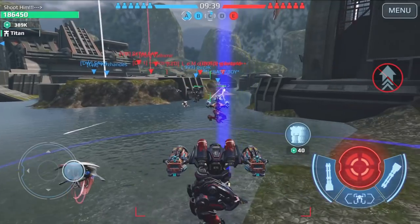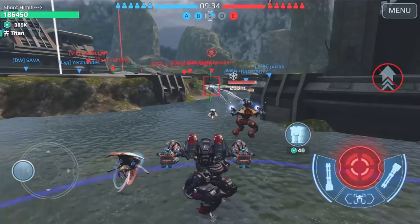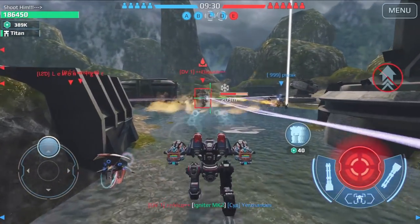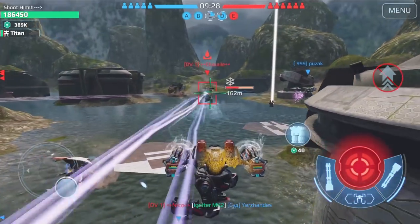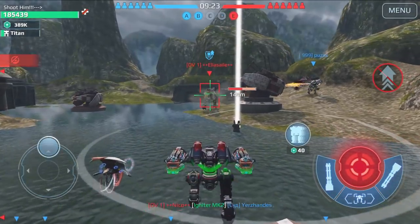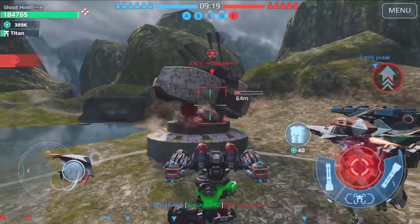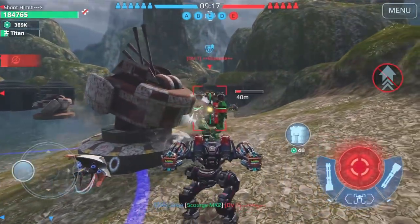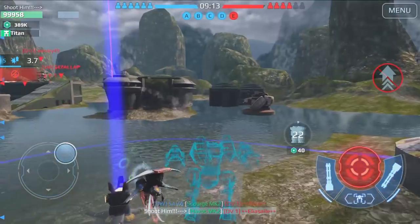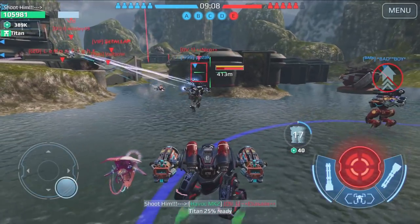Remember, we cannot use our jump ability because the Ghost skill cancels the jump option. We have more speed but we cannot use our ability — it's like the Lancelot pilot skill. Let's try to take out the Shell using the Rogatka. We took a lot of damage but we killed the Shell — this is insane! Oh, this Nico again, it's gonna kill me.